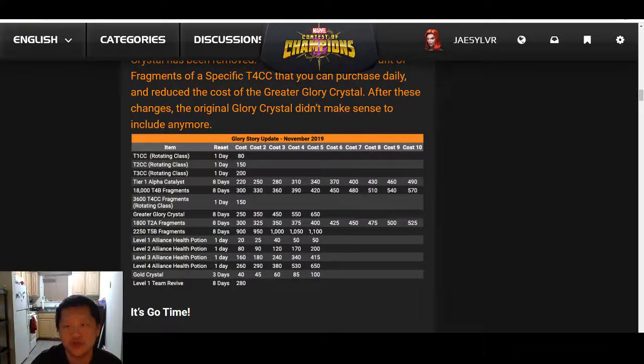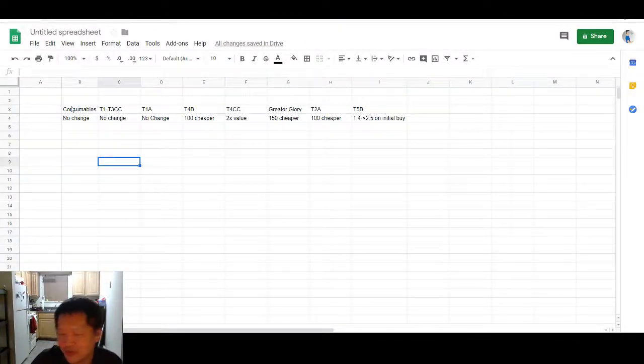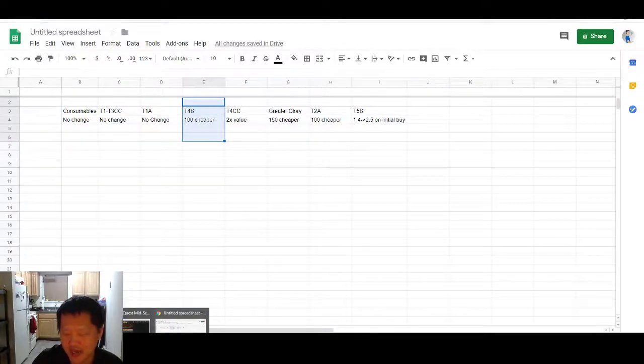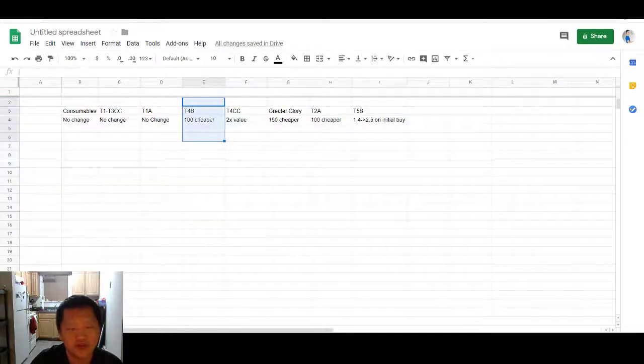For the glory store update, it's fairly simple. Consumables saw no change. Tier 1 to Tier 3 class catalyst saw no change. Tier 1 Alpha saw no change. For the Tier 4 Basics, they dropped in price — 100 cheaper at each interval. Previously 400, they are now 300 for the first one, 330 for the second, and 360 for the third. That's a nice improvement for the Tier 4 class catalyst.